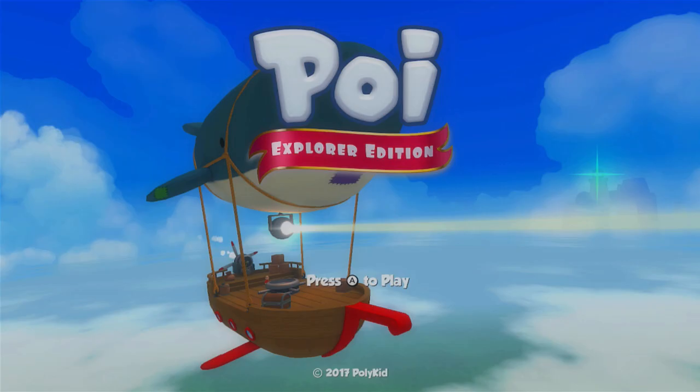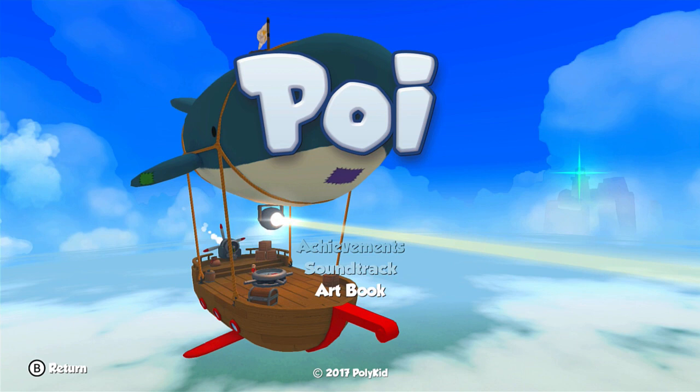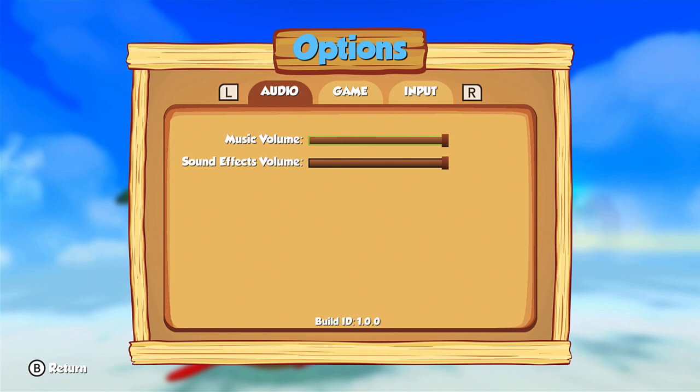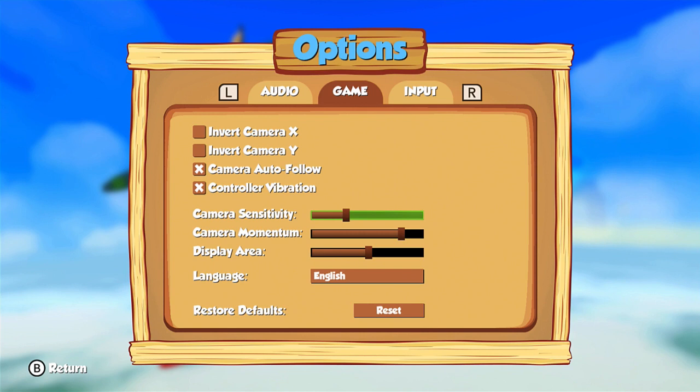Alright, I'm going to go ahead and press L and R, both of them. Play, options, credits, or extras. What's extras? We'll be looking at that later if you all want me to — leave some comments on that. Credits, I'm not going to do that. And then options, let's do what we actually have available here. It took a long time to load. Music volume, sound effects volume — that's fine. Cameras, I'll leave like that for now. Sensitivity a little higher — I like it more sensitive.